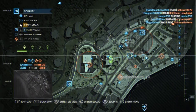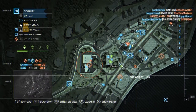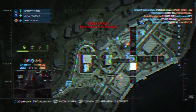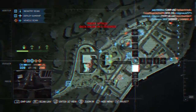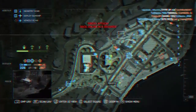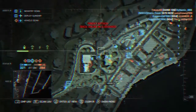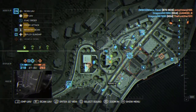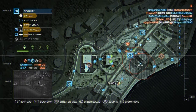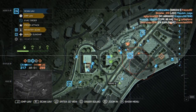The other team can also have a commander, so it can be commander versus commander, which is pretty good. You basically take control of the whole thing. Here I just got hit by a proxy attack, and you can't really do anything but move around. Also worth noting: if you want to leave commander mode, you can't just go back to being a player — you have to quit the match entirely. But overall it's pretty good.